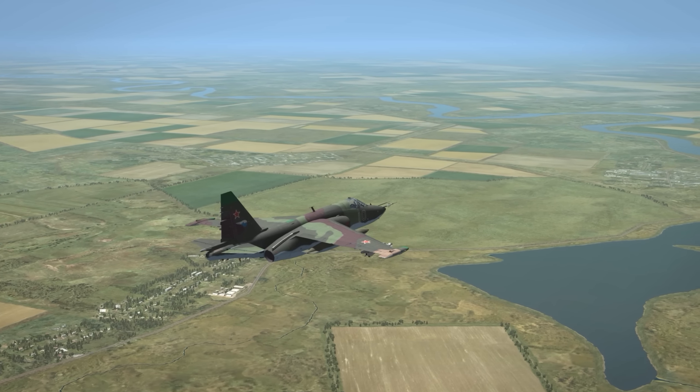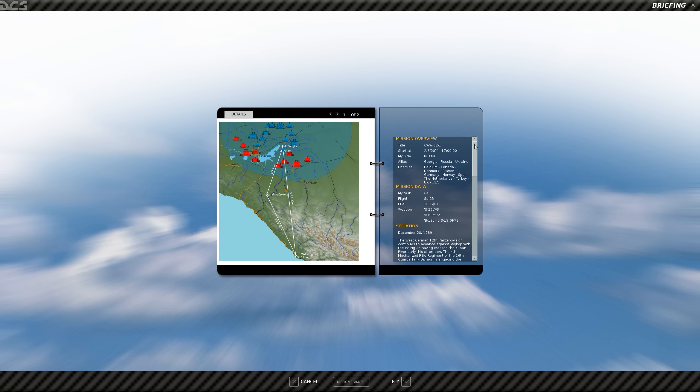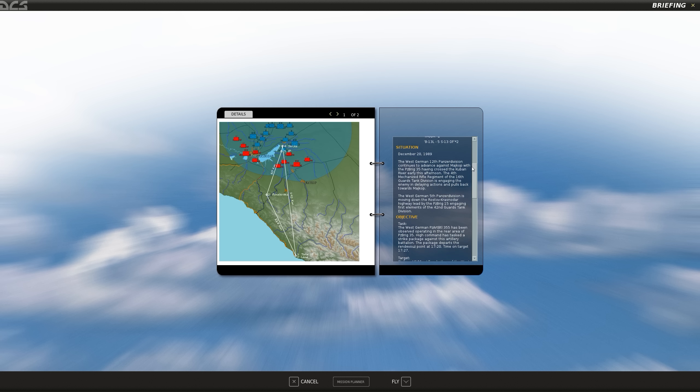Let me go ahead and get into the briefing. Here we are - let's go through this and see what we're in for. The situation is the 20th of December 1989, later in the afternoon right after we flew the first mission. The West German 12th Panzer Division continues to advance against Maykop, with the 35th Panzer Brigade having crossed the Kuban River early this afternoon. The West German 5th Panzer Division is moving down the Rostov-Krasnodar Highway, led by the 15th Panzer Brigade.